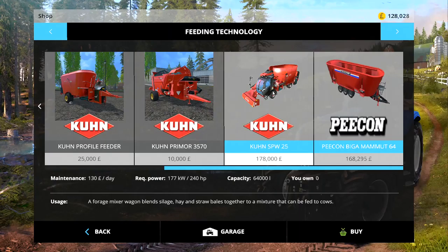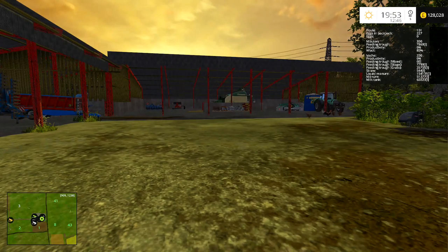At first it looked like the Kuhn was going to take the lead, and I was going to be able to self-fill the machine with the front attachment. But then the Pöttinger took over, and by the end the majority was clearly in the Pöttinger's favor, so the Pöttinger is the one we're going to be getting.